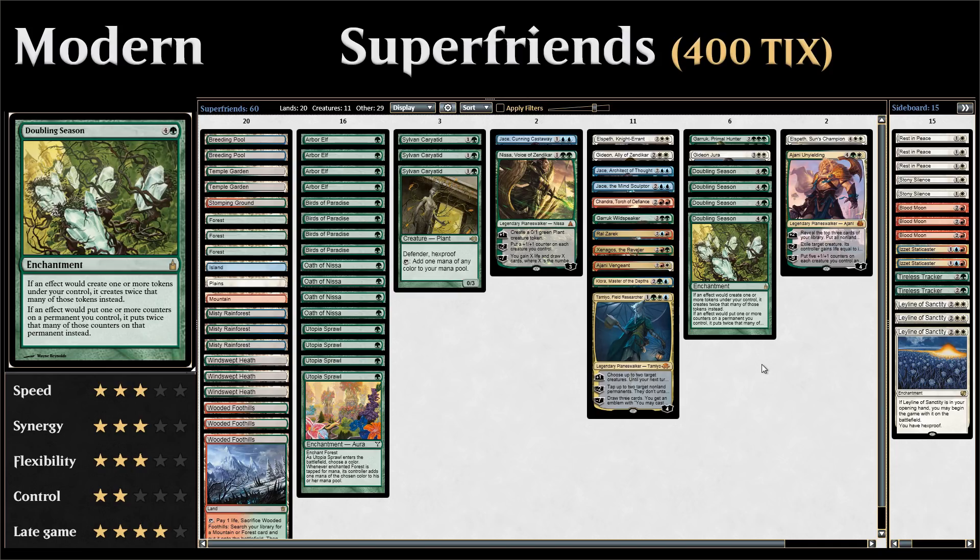Besides Doubling Season and planeswalkers, we need some acceleration to reach our five-mana Doubling Season and expensive planeswalkers a bit faster. That's most of the deck — some acceleration, planeswalkers, and Doubling Seasons. Let's take a look at the entire deck list.